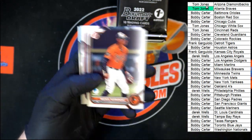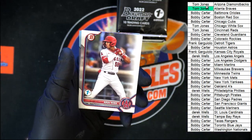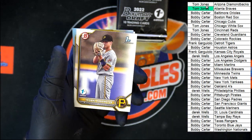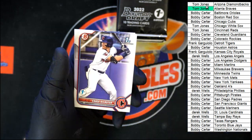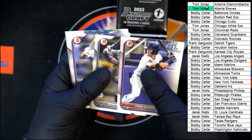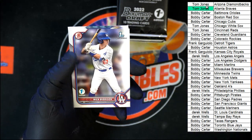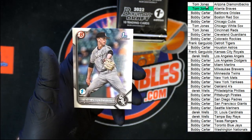Hernandez for the Orioles, Furman for Cleveland, Vera for the Angels, Harrington for the Pirates, De Los Santos for the Pirates, De Lauder for Cleveland, Arias for the Yankees, Bitteson for the Dodgers, DeJesus for Toronto, and Pallet for the White Sox.